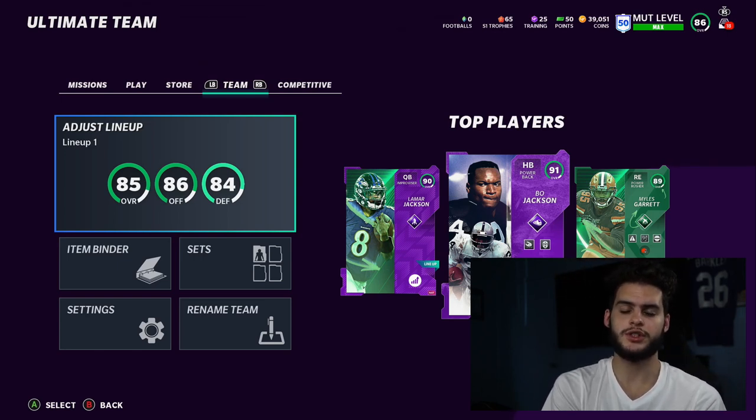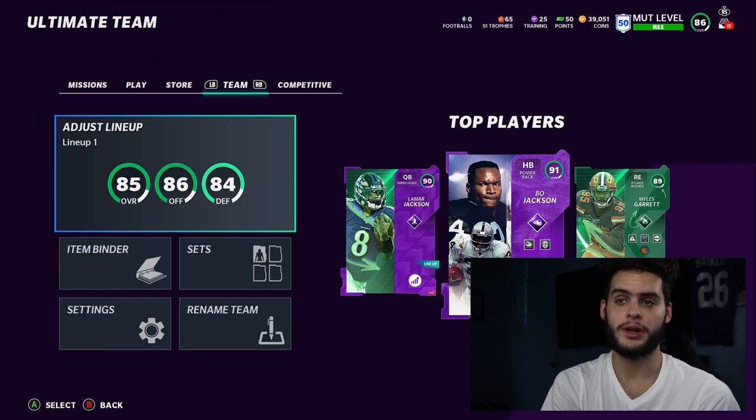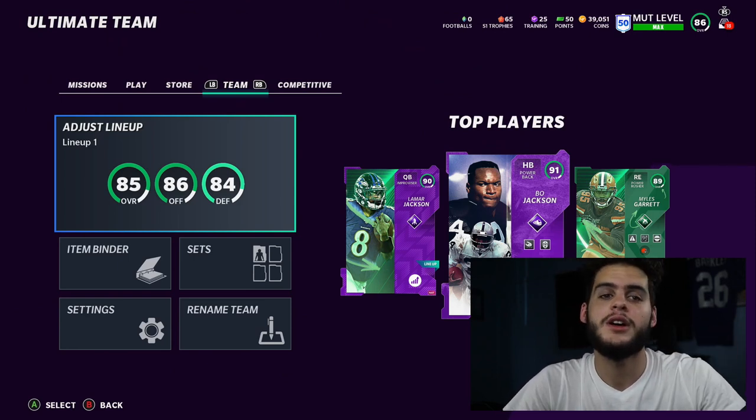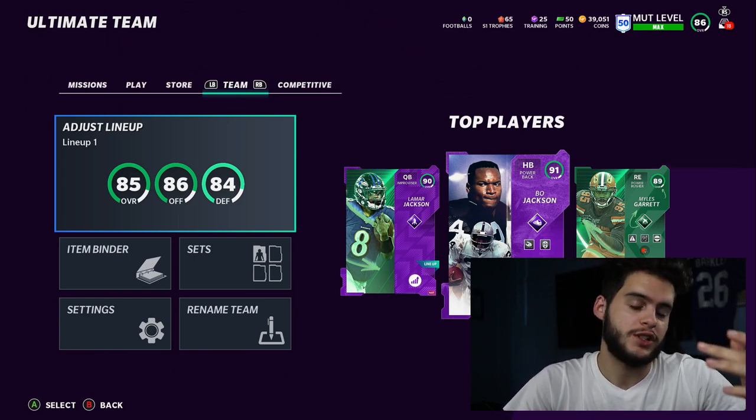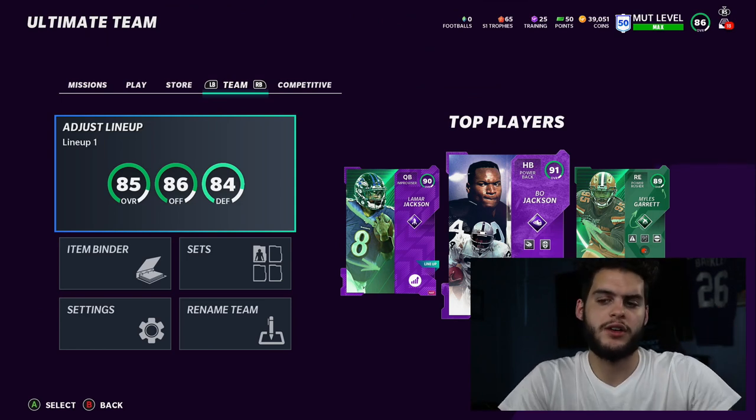There are two ways to go about this. The solos give you two houses — one of them is this week, one is next week. The best thing you can do is play the solos, get your first token for the house, get your second one, combine the two, and get your free hero.